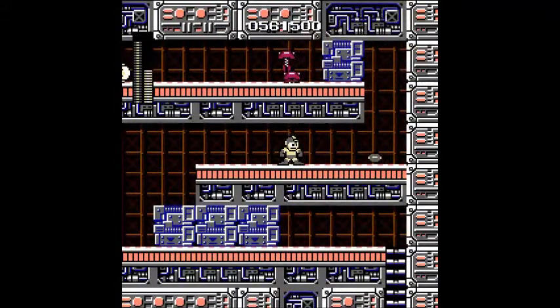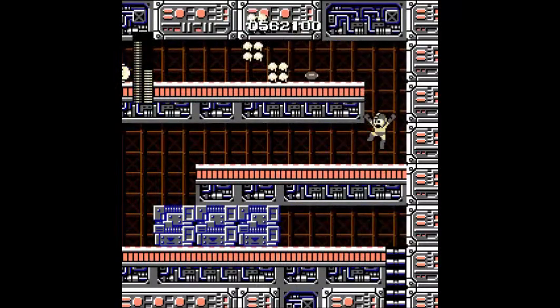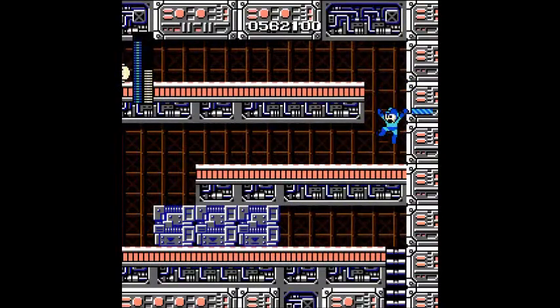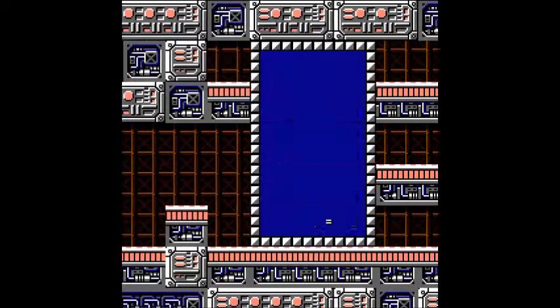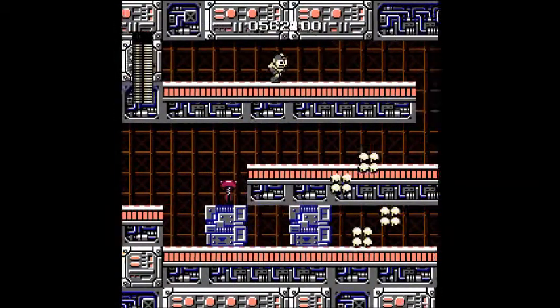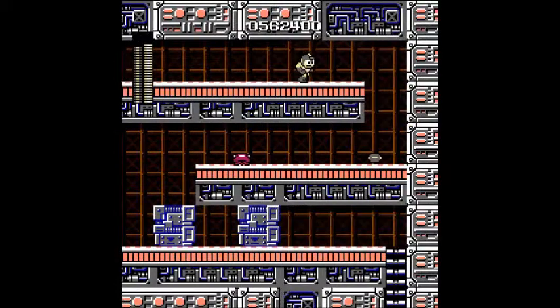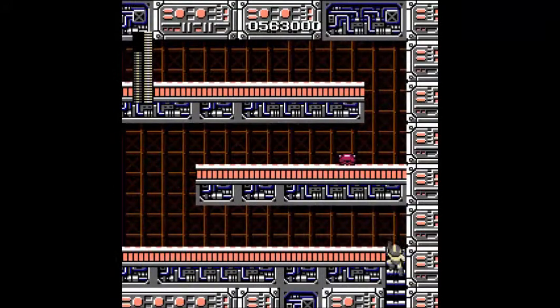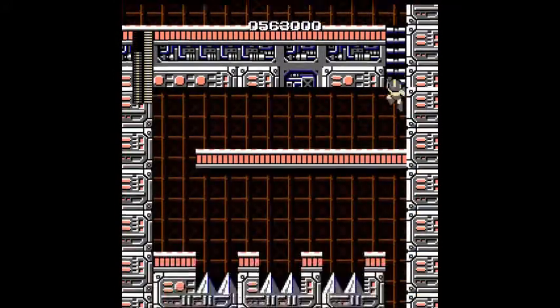You can also use the electric beam to take care of these things — I actually forgot about that. Let's go here and get this energy capsule. Although the electric beam has a lot of weapon energy, it can still be drained a lot, because we will be using it a lot in these stages.